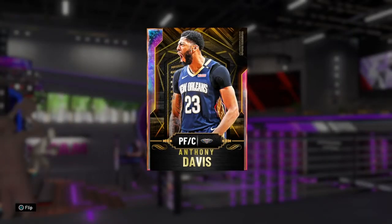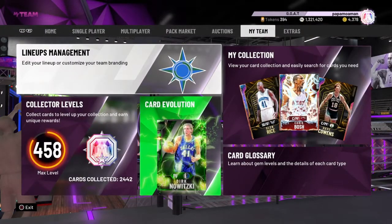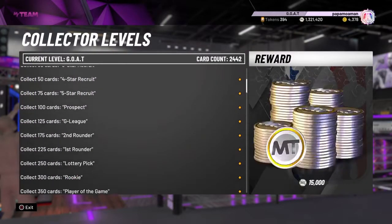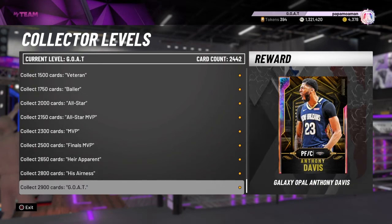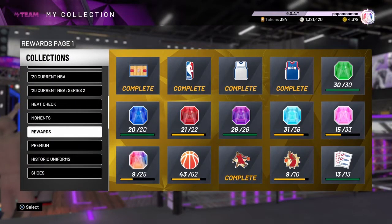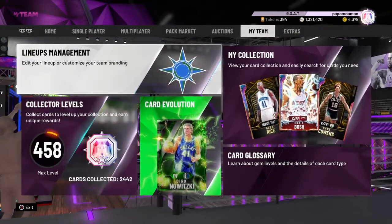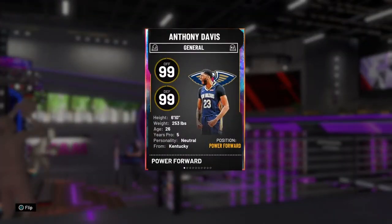What is going on guys, it's Z17 and I'm back with another video. In this video I will be doing gameplay with the collector level Galaxy Opal Anthony Davis. You obtain this card by getting to the GOAT collector level. You need to collect 2900 cards and have them all in your collection — it's not like 2900 cards over the whole year where you end up with 20 cards and get AD. You need to have them all in the collection, so it makes it quite hard, but we will be going over this AD in a gameplay today.